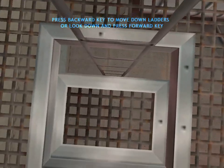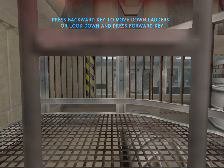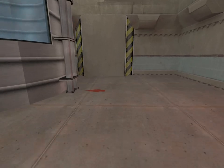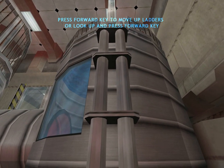To descend on this ladder, simply walk directly into the ladder. Look down and continue moving forward. Climb up these pipes by walking directly into them while continuing to press forward.